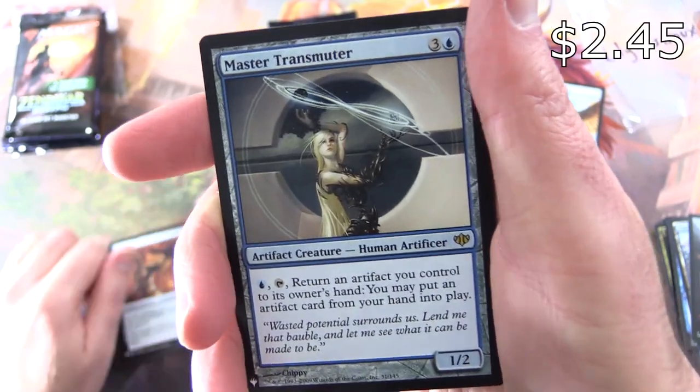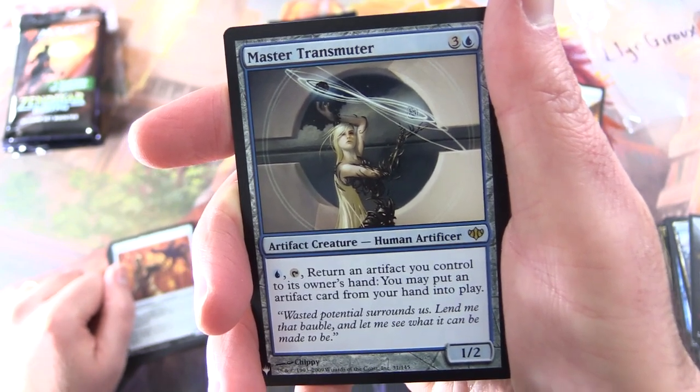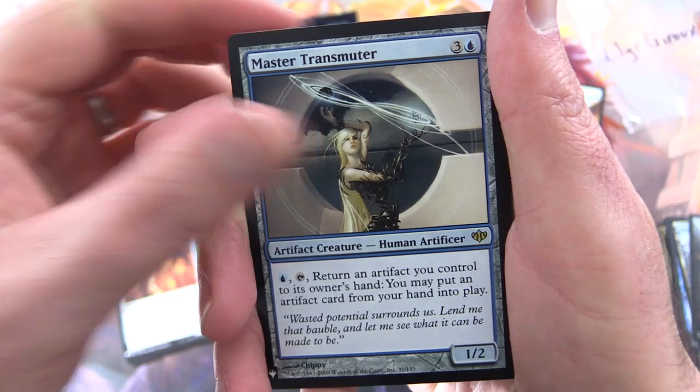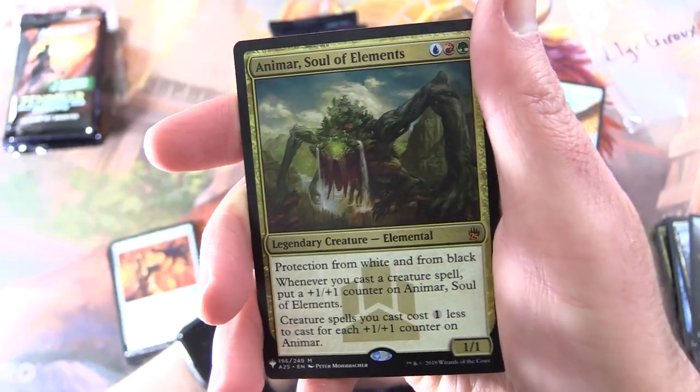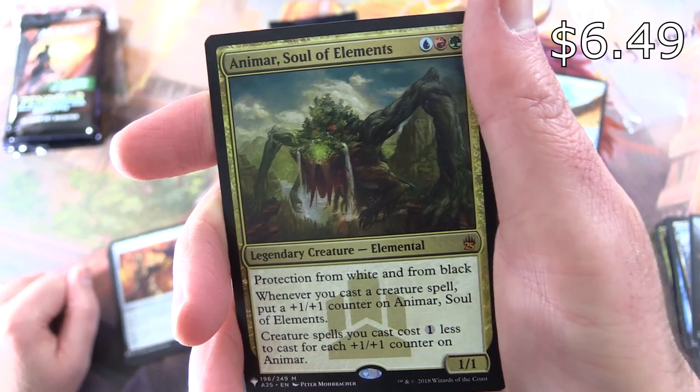Master Transmuter is the rare — Artifact Creature, Human Artificer, 1/2 for 4. Pay blue, tap, return an artifact you control to its owner's hand. You may put an artifact card from your hand into play. And another Mythic: Animar, Soul of Elements.